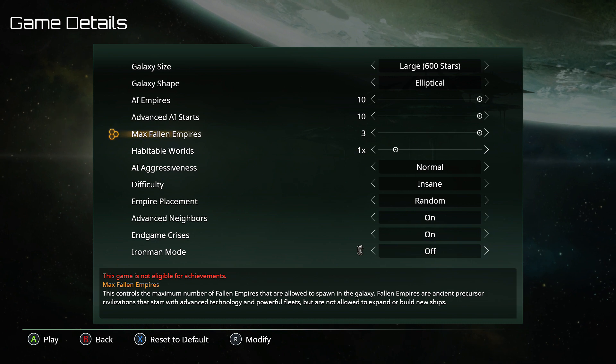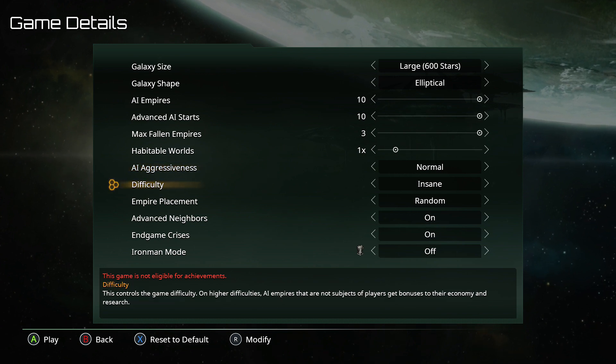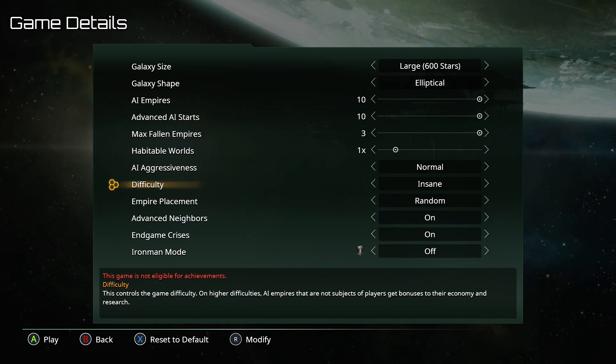Habitable worlds you can still set. Number of primitives you can't change. Aggressiveness and difficulty — we'll have that on Insane. It'll help the AI expand a little bit more quickly, so a busier galaxy will help us test how good performance is, which is very useful indeed. Empire Placement Random, I can be next to Advanced Neighbors. Endgame Crisis can be on, though you can't set the years of that.